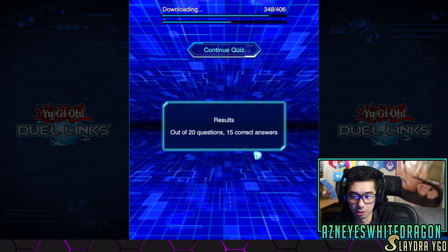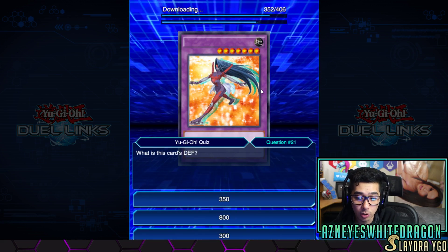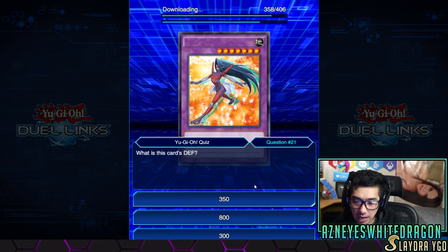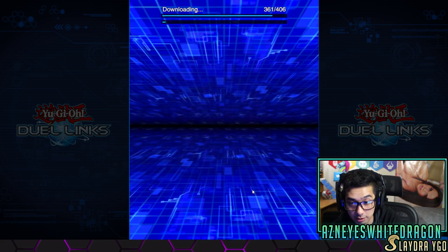Okay, so we got 15 — that's not too bad out of those ones. Let's continue, let's go one more. What's this card's defense? Are you seriously kidding me? Who plays — what is that? Cipher 2-2, Cipher El Tanon? Oh my god, I'm so good.